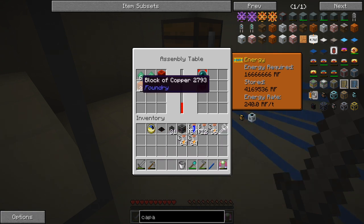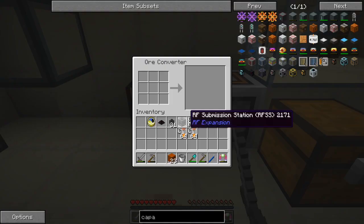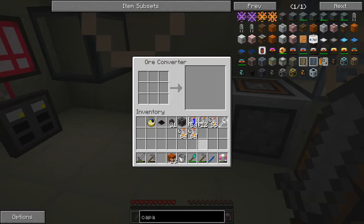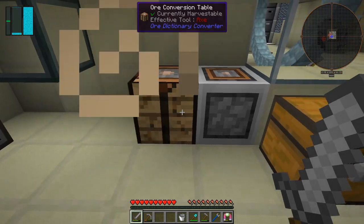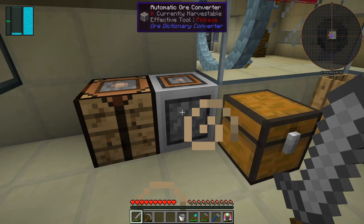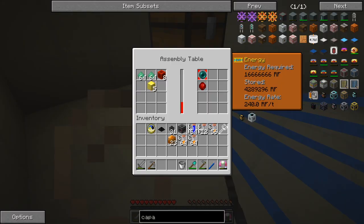No it doesn't - it's the wrong type of copper. Let's go fix that. Thermal Foundation is usually the one we want. The converter - we haven't got the copper block one. Put one of those in there like that - I want Thermal Foundation. Let's go along here, put the Thermal Foundation one in here, put those through. And now we get out 22 Thermal Foundation copper blocks - try that one.